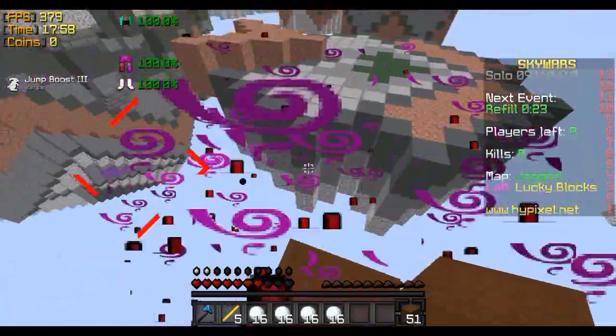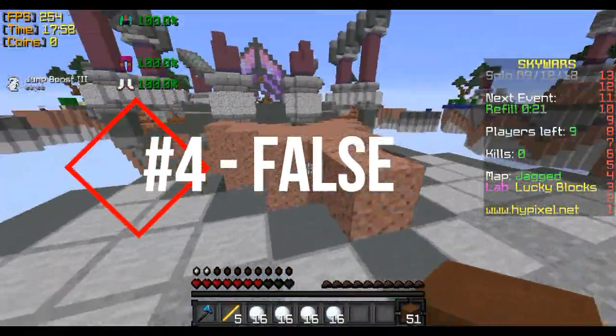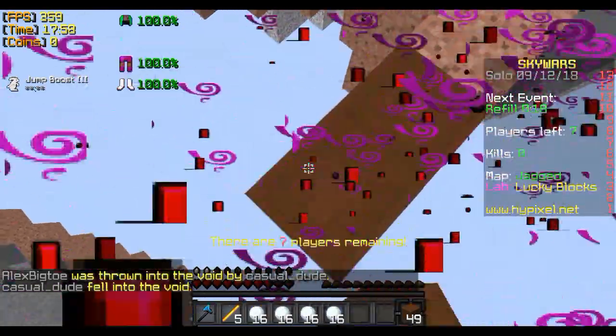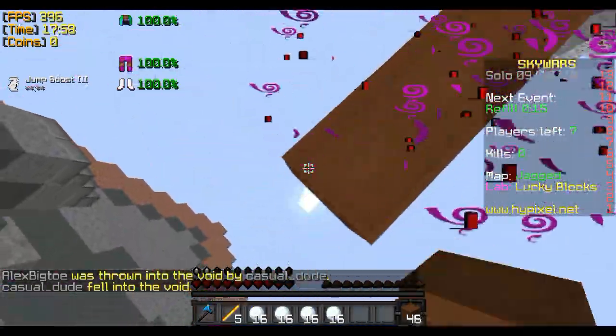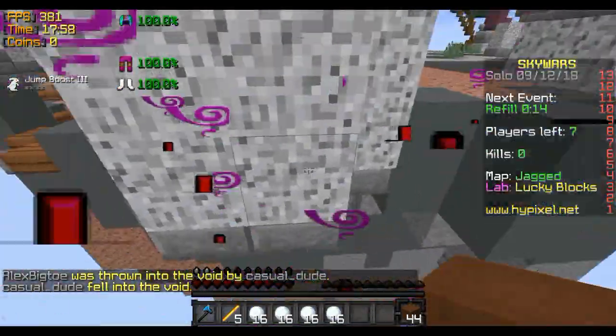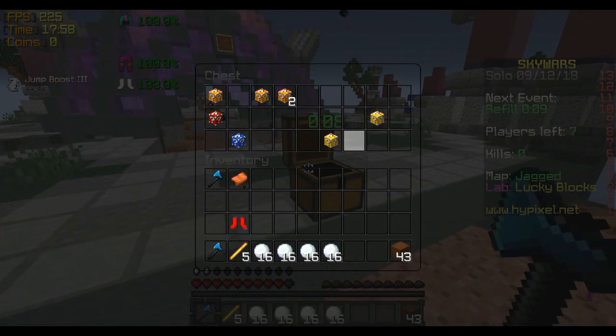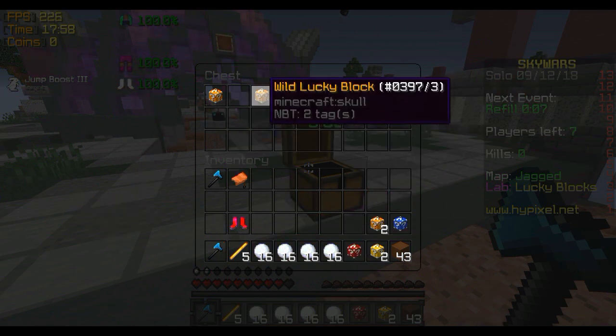Sorry for the background noise. Number 4 is going to be FalseSymmetry. False is an amazing builder that finds great ways to implant color into her creations. A notable build was a jellyfish base in Season 4 of Hermitcraft. False can pull off pretty much every single build style and is extremely talented when it comes to the building aspect of Minecraft.